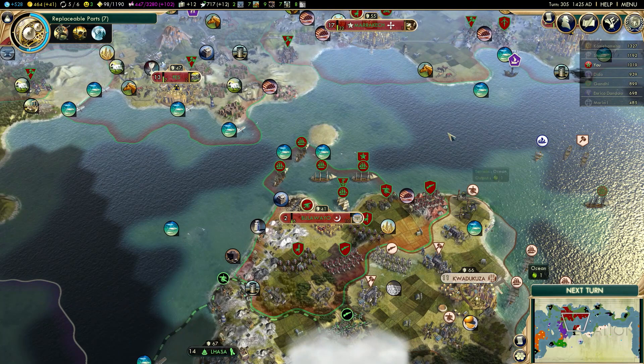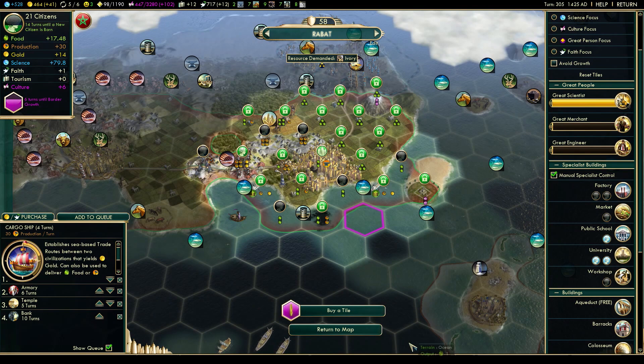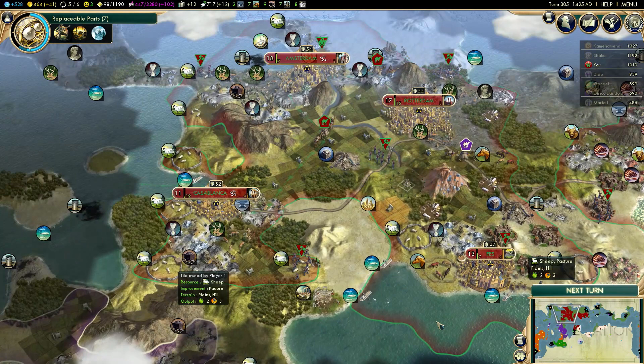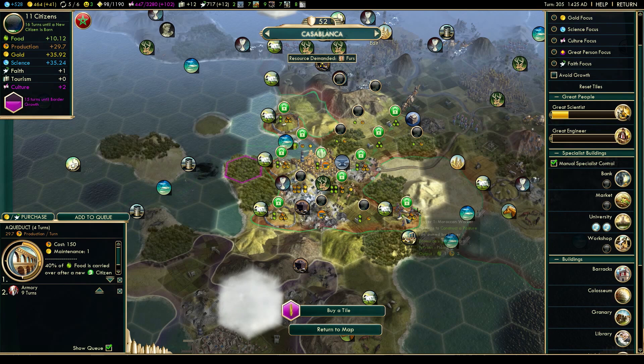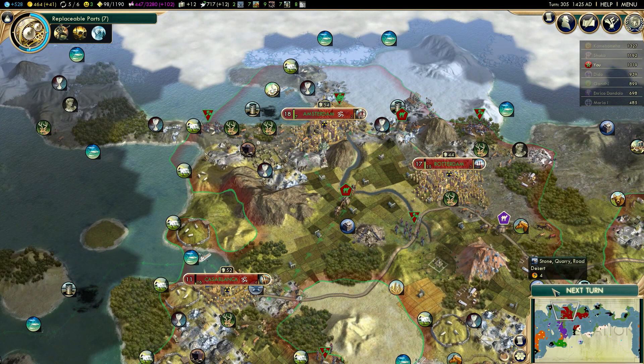Did any of my cities grow? Yes, Rabat did — but this is actually fine, I can use the extra production here. What about Casablanca? This is not ideal — I would prefer extra food. I'm about to finish a pasture, well, not about to — that will take 10 turns. But I'll keep it like that anyway. Rotterdam is about to finish a factory. Marrakech is about to finish a stable. Things are looking good right now.